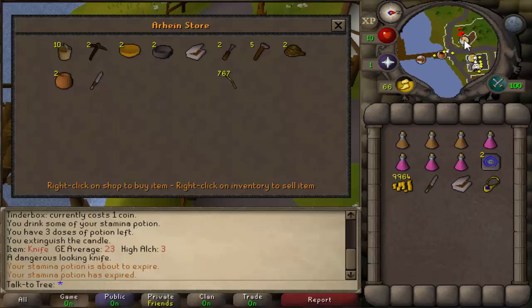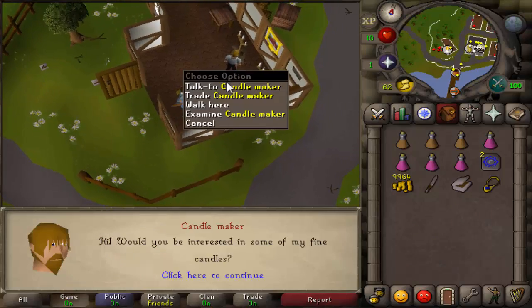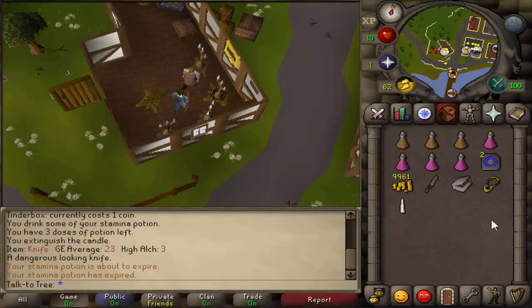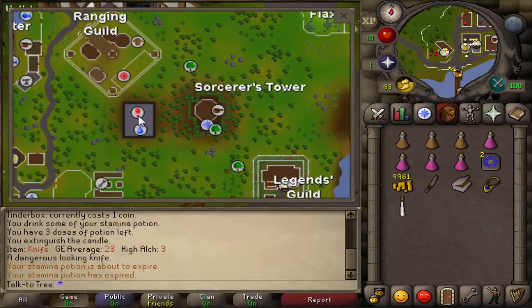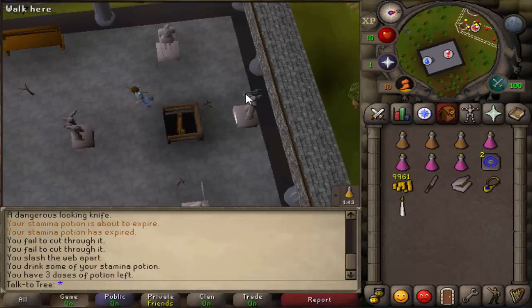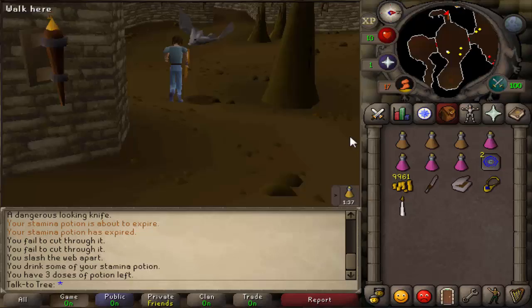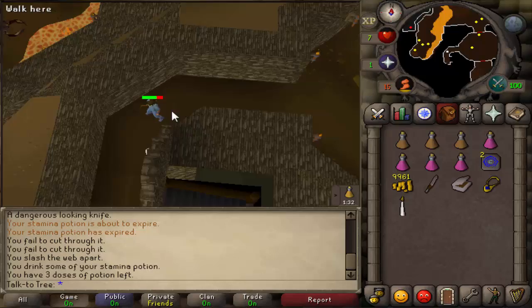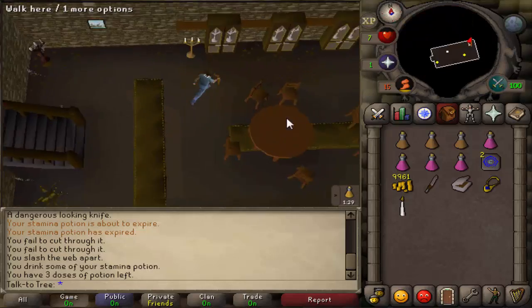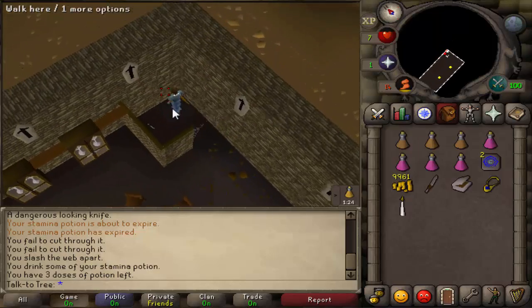Trade this guy right here, the general shop seller. Get a knife and tinderbox because we're gonna need that to go get the boots. Then trade the Candlemaker — you don't gotta go through all the dialogue, just talk to him, buy a candle, and light the candle. Standing in the candle shop, you're already standing north, so go all the way west past the Sorcerer's Tower to right here. Once you get here, climb down the ladder and run all the way into the west corner of the room. I'm gonna cut through the web and pick up the boots.